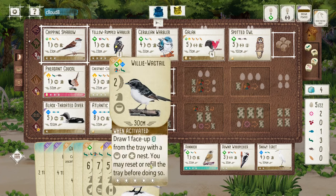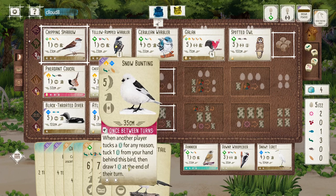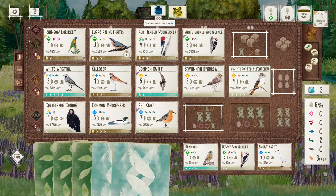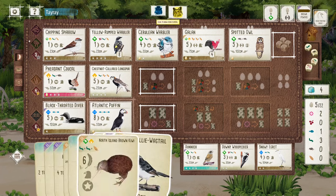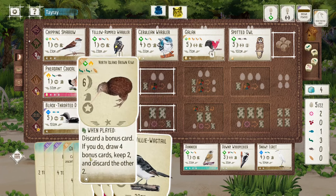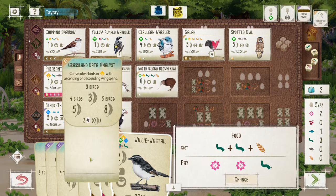I think Buntings do better. Let me play the Red Knot. They're definitely very good for this end of round here. I guess I don't have to commit to Bunting first — let's see what Kiwi brings me.